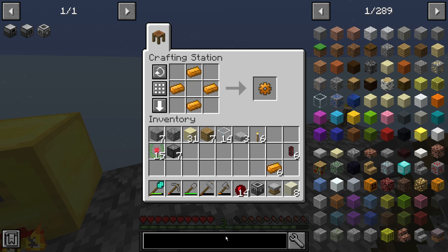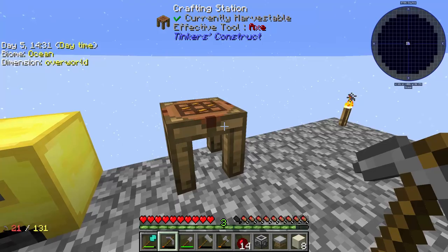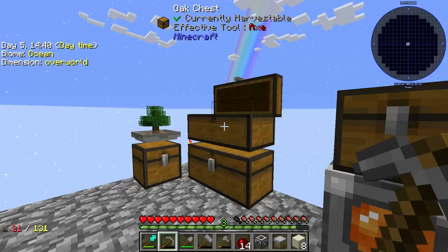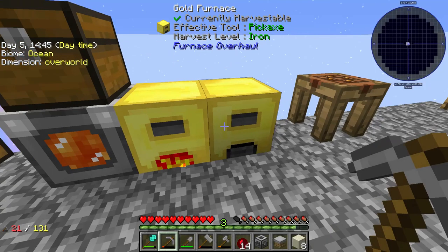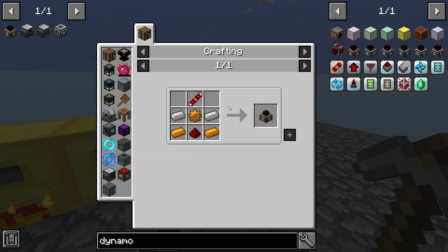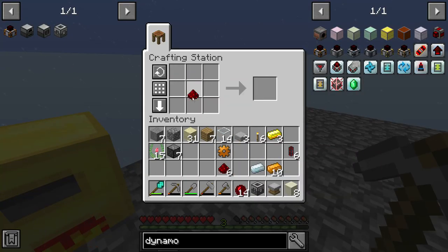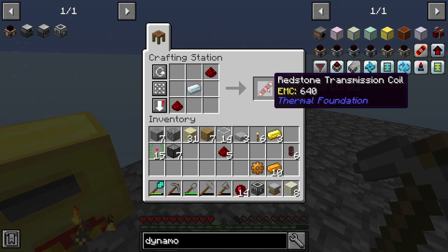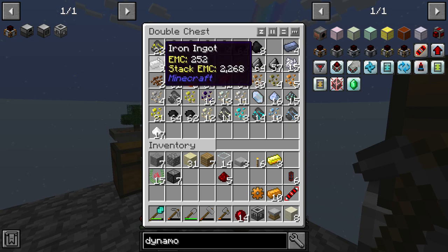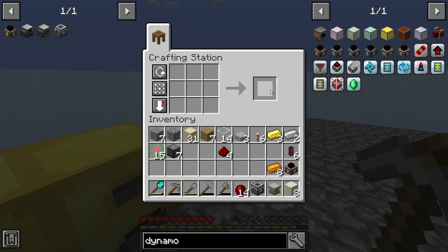I'm hoping a copper gear is the same as a tin gear — yes, it is. We're going to need just one copper gear for the dynamo, some redstone, and probably some silver. Let's take our redstone and find our silver ore. We'll smelt some of the silver up. We definitely need some more redstone, but hopefully we have enough. The dynamo requires the silver and two redstone — we have that. With our copper gear, transmission coil, two iron, and two copper, we should be able to go ahead and do this. Now we have ourselves a steam dynamo.